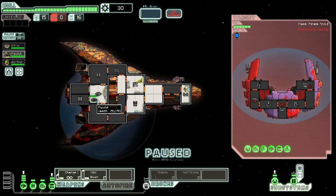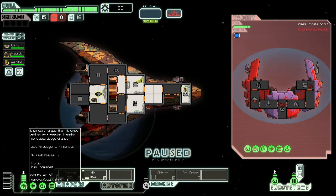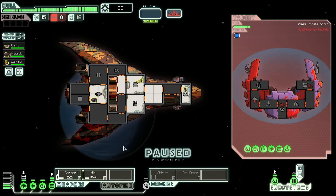Rock crew members are very strong and resistant to fire — they can't be burned — but they're very slow. Slugs can see where other people are. Humans are really good at learning skills; if you have someone on a skill they'll learn it faster. Our human is currently our pilot, so he'll get better at being a pilot over time. Right now we are about to get attacked by the ship.